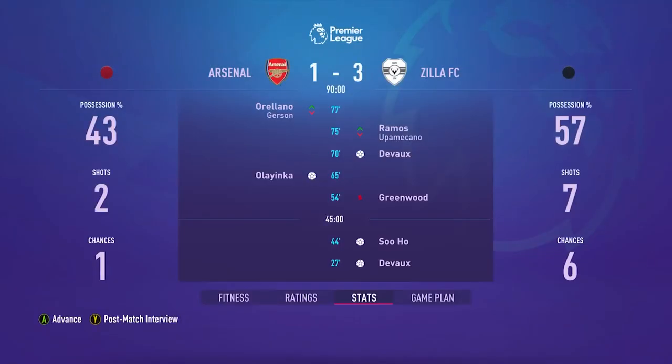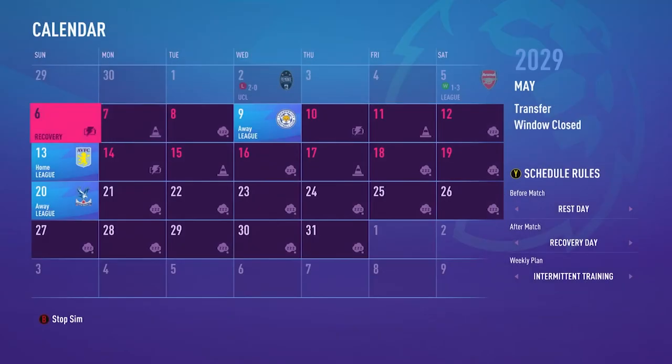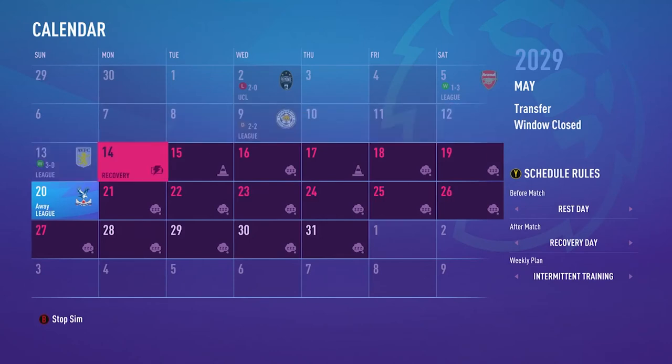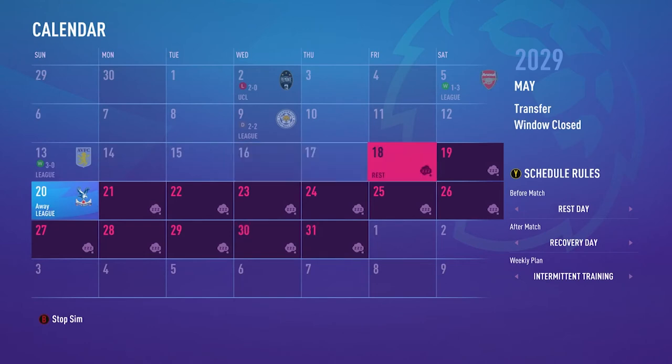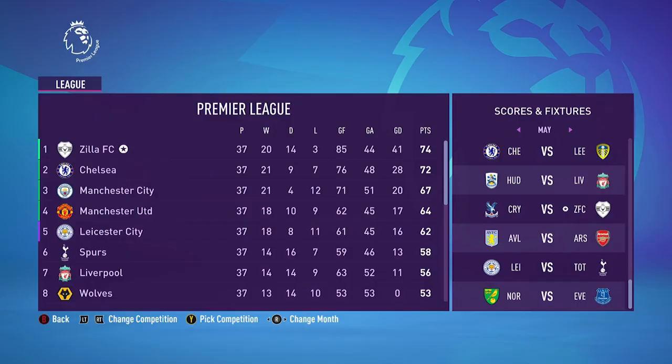We sim the Arsenal match and win it — one point closer to Chelsea. We draw against Leicester, beat Aston Villa. So are we going to have a no-trophy season? No — we have a trophy season. All we have to do is defeat Crystal Palace and we will win the Premier League. That is going to be a piece of cake.